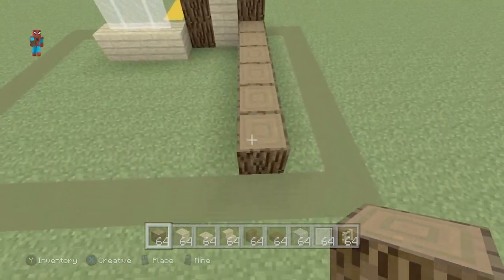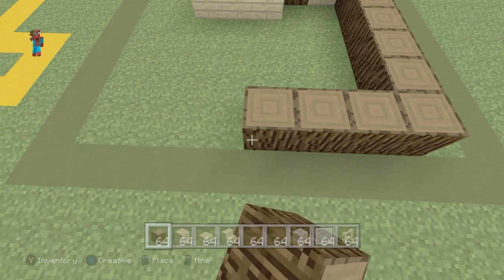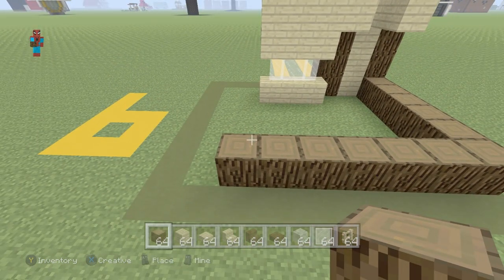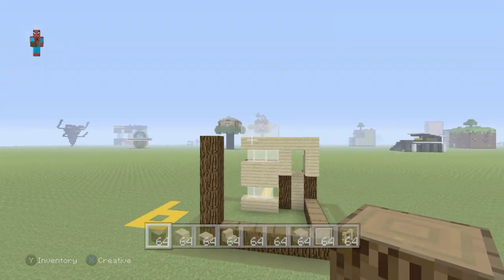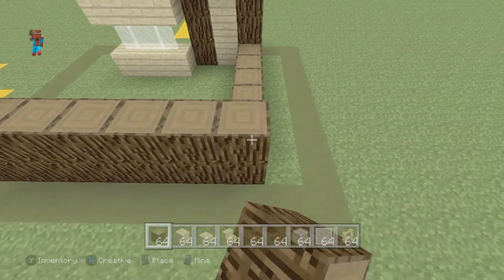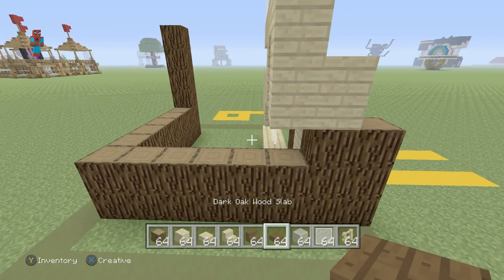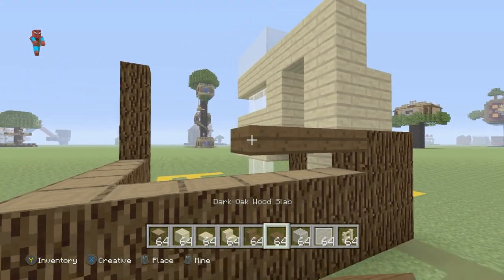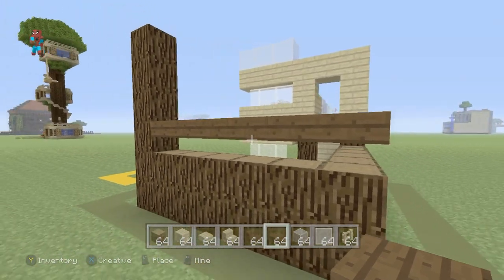The roof actually comes out further than the actual bottom of the house. Come across the back of the house by six as well — one, two, three, four, five, and six. Then go up on top of this sixth block by five — one, two, three, four, and five. On top of all of these spruce woods on the ground, stack an additional spruce wood. Then, leaving half a row's gap, place a row of dark oakwood slabs that sits just half a row above the actual spruce wood we just placed.